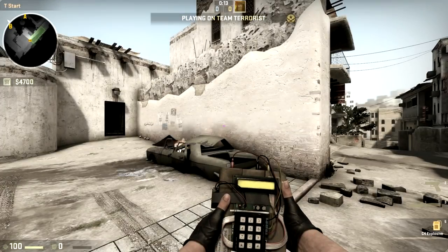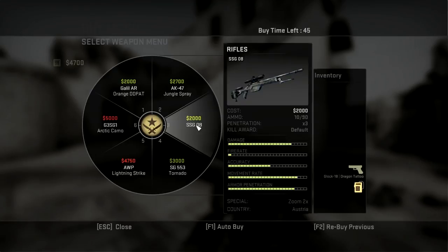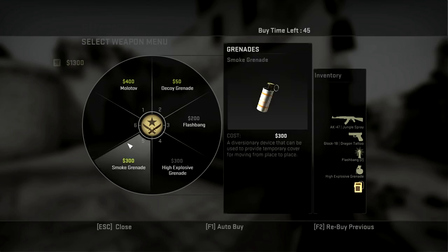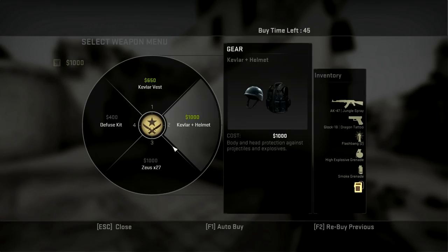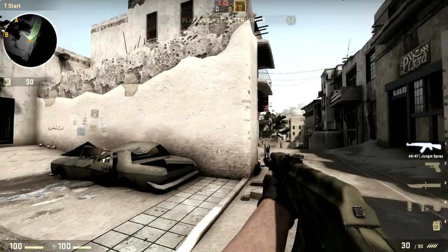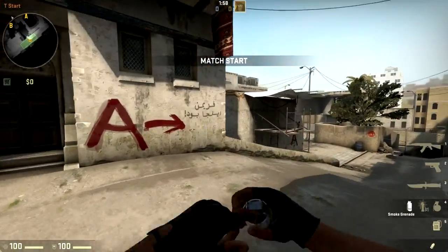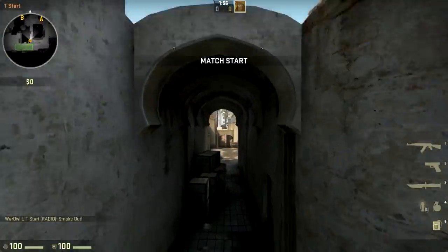Let's look at the price of a buy round. The Terrorist needs an AK-47 at 2,700, nades at 1,000, and armor and helmet at 1,000. This is a grand total of 4,700, which is far above the reward for winning and even picking up a few frags.